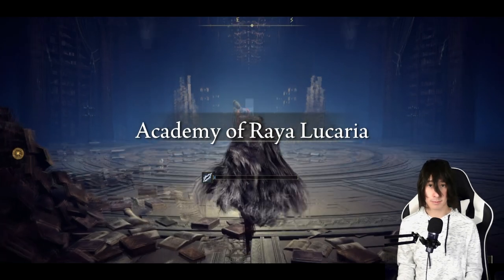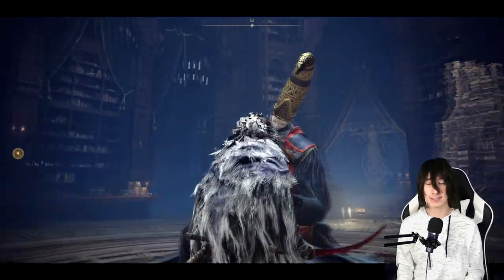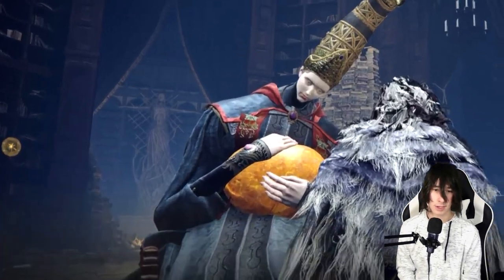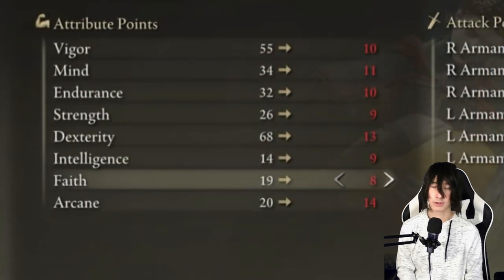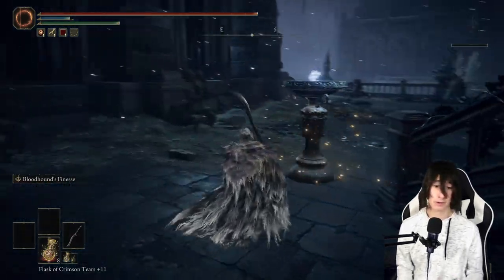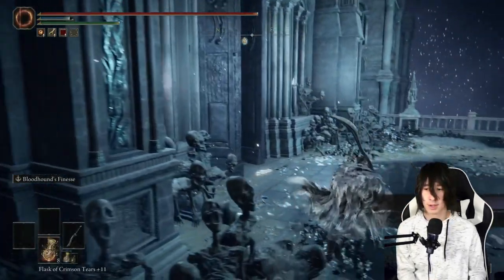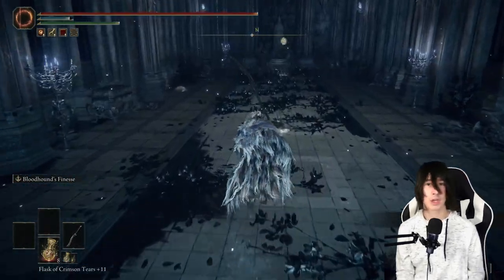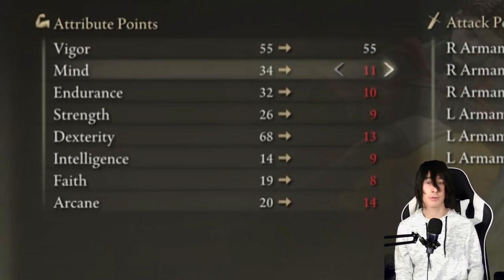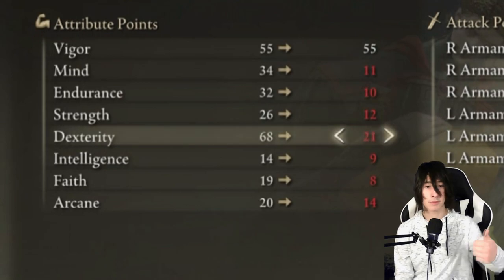Next, you need to get your vigor pumped up to at least 60. If you're using Radagon's Soreseal, you only need to pump it up to 55. You can go to Rennala at the Academy and offer her a Larval Tear to respec. In Nokron, right next to the site of grace, you can kill the giant rolling ball enemies to obtain one. You get 10 respecs per playthrough, but hopefully you'll only need this once.